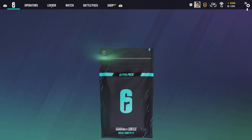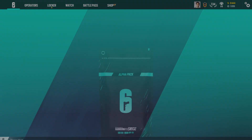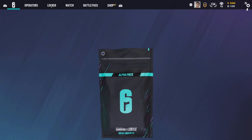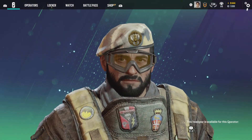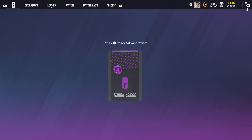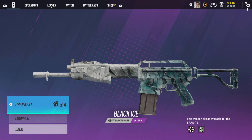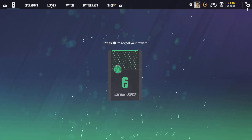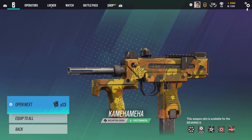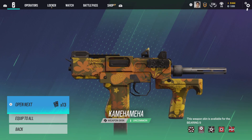Interesting skin in there — like a disco, rainbow-looking thing. Different colored glasses for Pulse. The headgear from Maestro — the one in the battle pass. Black ice again! Wow, back to back! Let's get it. Rest in peace to the creator of Dragon Ball Z — with the Kamehameha skin that just has pineapples.